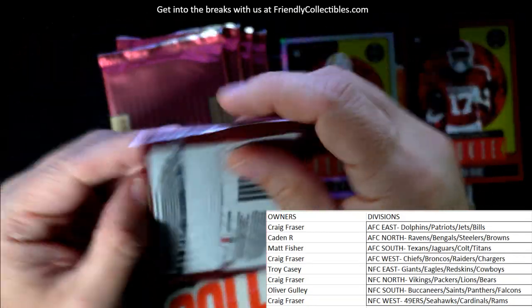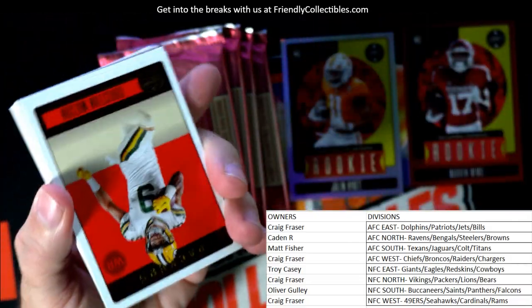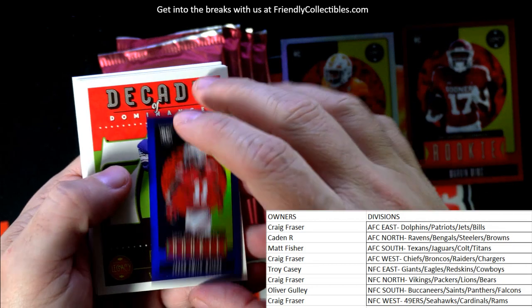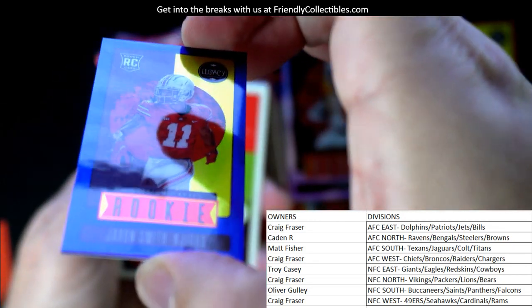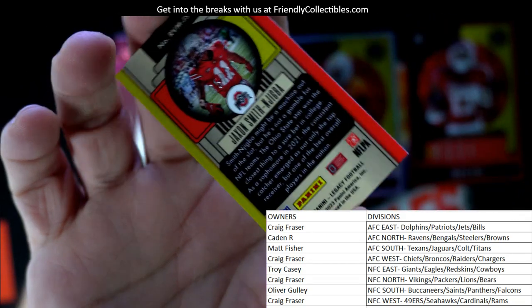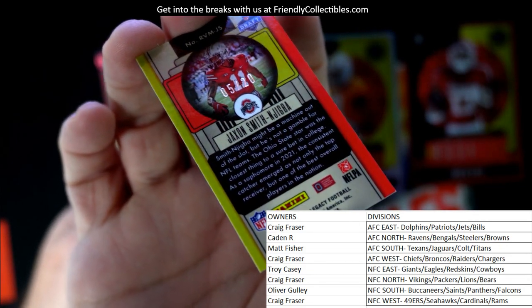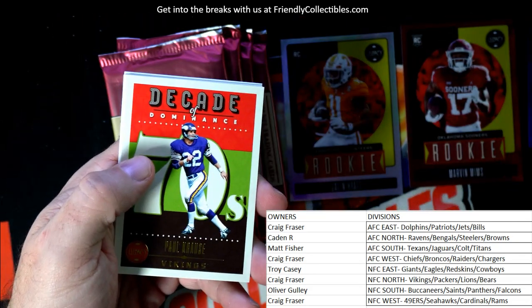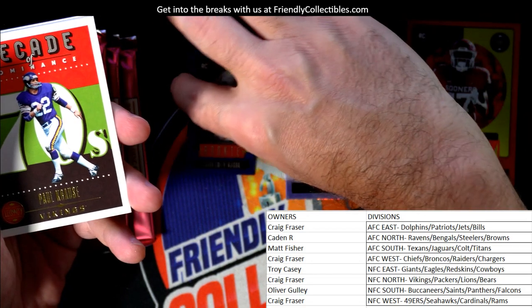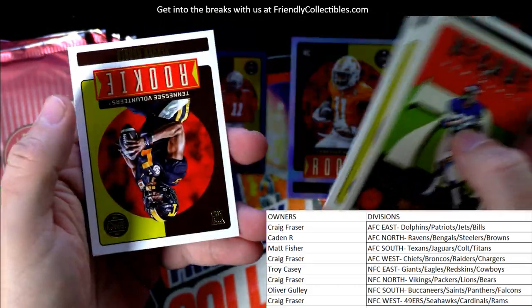Got about four or five packs left - let's see what autographs we pull. We've got a blue mini rookie numbered to ten - five of ten - and that's a Jackson Smith-Njigba from Ohio State. We'll look that one up. If my man Chad was here he'd be able to tell us, but we'll look him up in a minute.